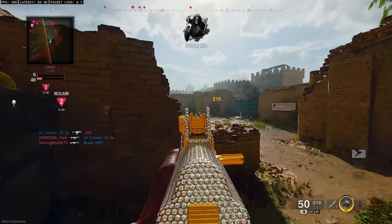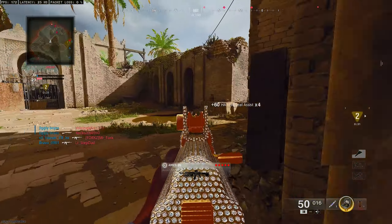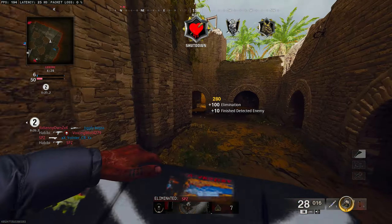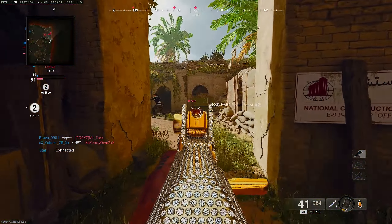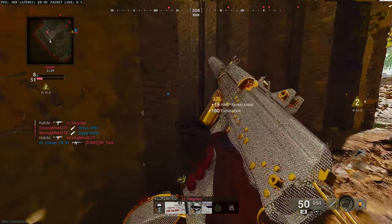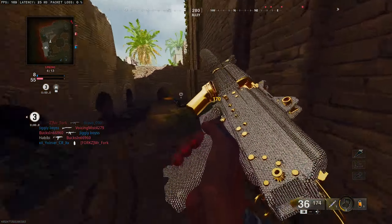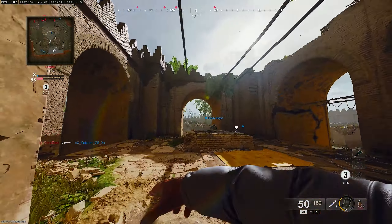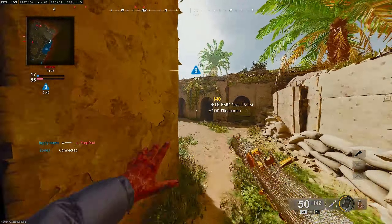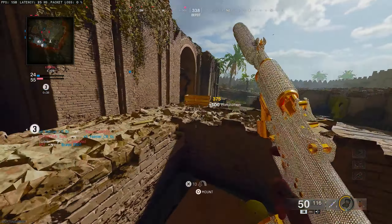Another problem with this game: whenever I call my streaks, I have to spam the button because if I just press it once it simply won't call the streak in. I don't know if it's my controller or just my game, but I literally spam the right trigger every time I have a streak just to make sure it calls in. If I spam it, it's a guarantee it goes in — if I don't, it's basically guaranteed it won't be called in.